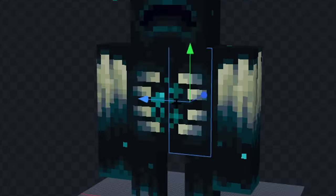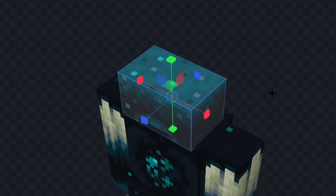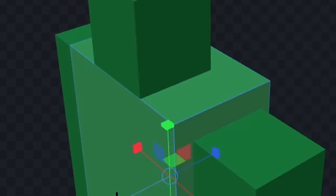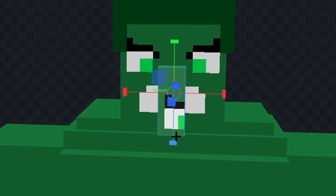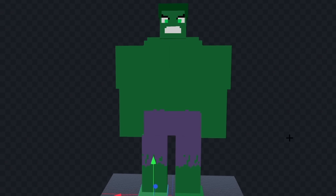For this one let's make the Hulk. Let's remove this stuff and we'll make him a little bit taller. Now let's shrink his head and we'll color him fully green. Next let's give him some purple shorts and we'll make them look ripped on the bottom. Next let's give him some neck muscles and we'll add his green hair. Now let's give him a mouth, some eyes, and a nose. Now finally let's add a little more detail. And I think we're done, let's see him in game.